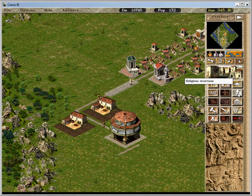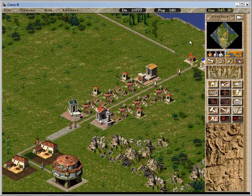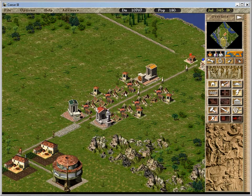Two farms for a granary should be fine. I don't need this road yet. See how he came down here? That can really mess up your road. But I'm going to use that to put a farm up here and a farm down here. I'm probably going to put a road right here.